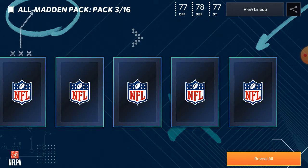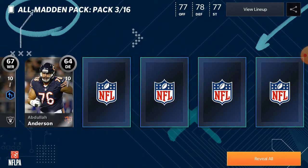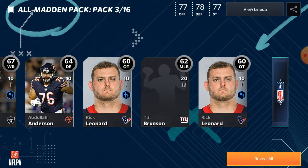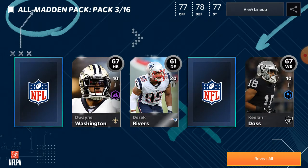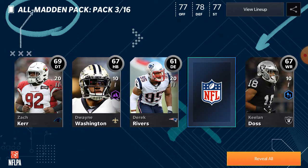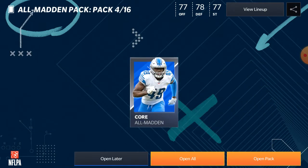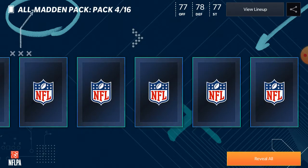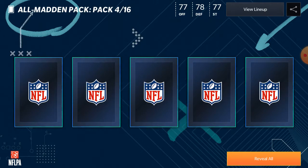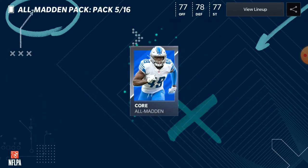We'll reveal that shaken card last and get a couple of other cards — not bad at all. And it's an 84 kick returner. That's a pretty common pull, but still nice to see an elite. How many elites will we be able to pull this opening? We also got a 70, 71, 71, 72, and 74 — so five golds there.